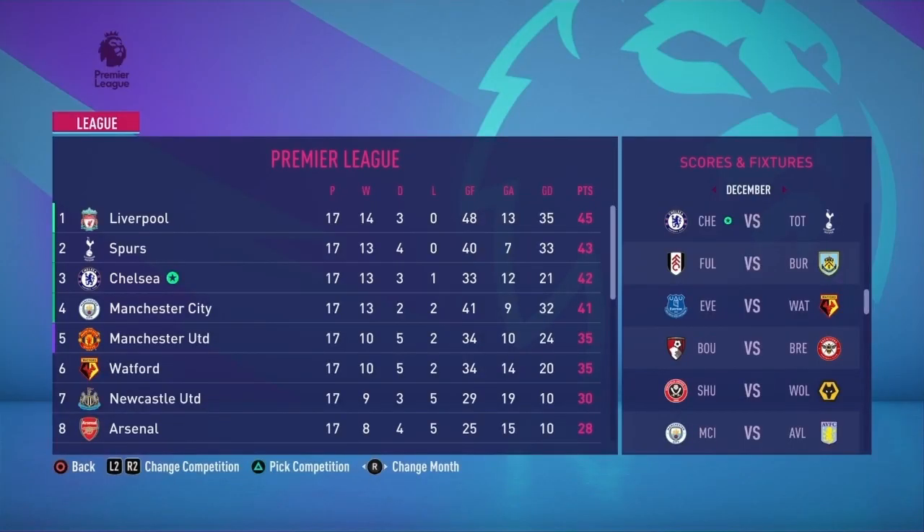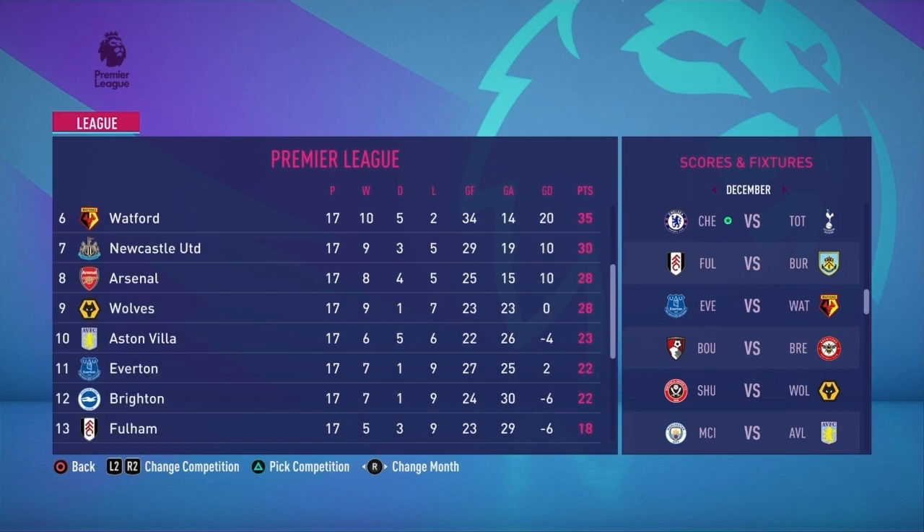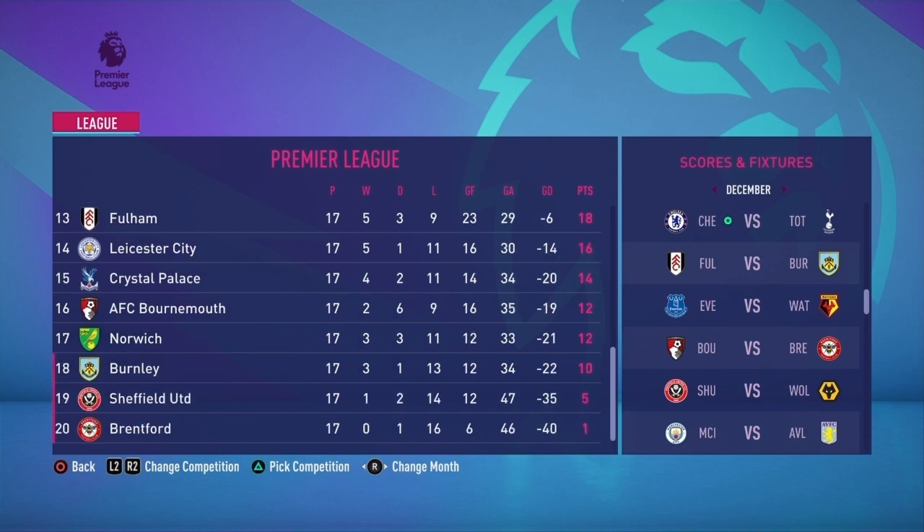So that is all the games today — only league games. Next episode will be mainly cups, and we might throw a league game or two in there. We've finished the episode in third with 42 points, hot on the heels of Spurs and Liverpool — it only takes one win, but Liverpool have the better goal difference. Scrolling down the league after 17 games played, Brentford are rock bottom, having only scored 6 goals, conceded 46, and earned just 1 point.